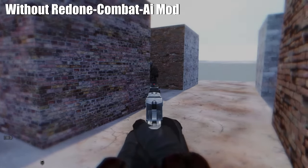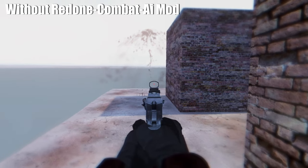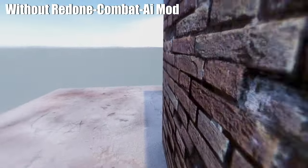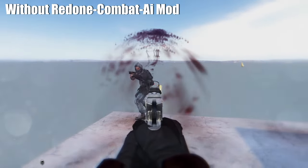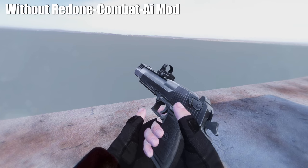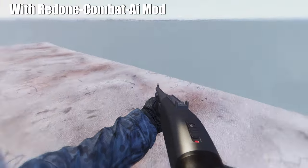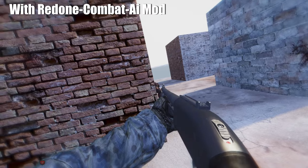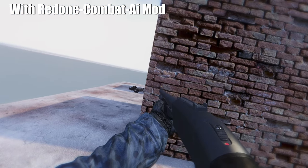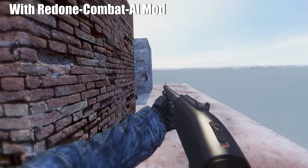Last but not least, this is a very new mod called Redone Combat AI. It's very similar to Mora AI Cover, but it makes stalkers a lot more tactical. Usually I use Mora's AI Cover, which makes combat a lot more difficult. With Redone Combat AI, they will not only take cover, but they will wait for each other to fight off any threat. If one stalker is reloading, the other one will cover him or support him with suppressive fire. Stalkers will now also spread out and take different paths to take out their enemies.